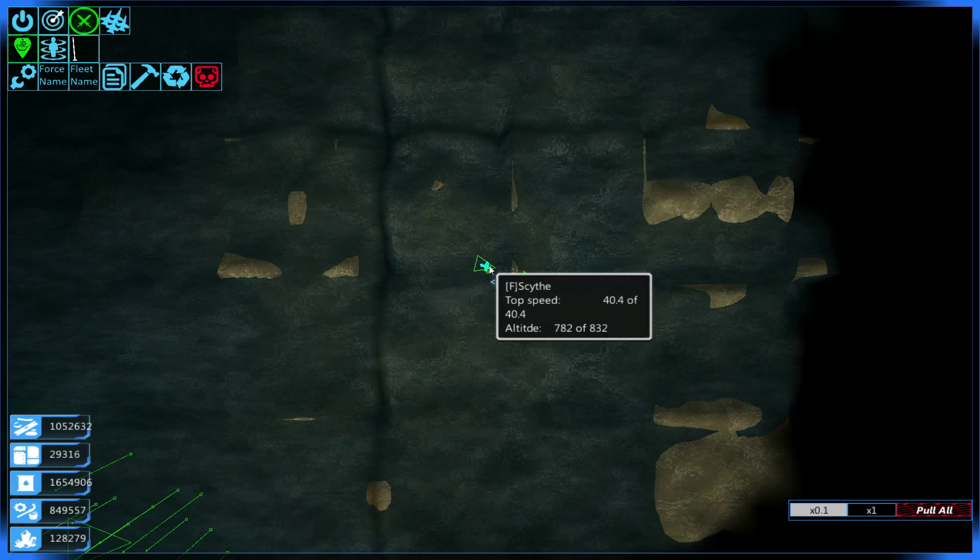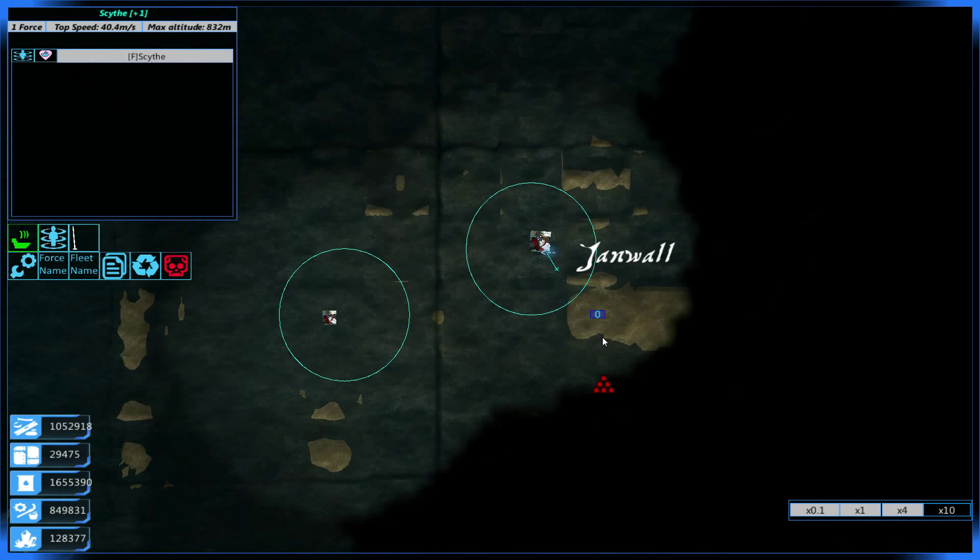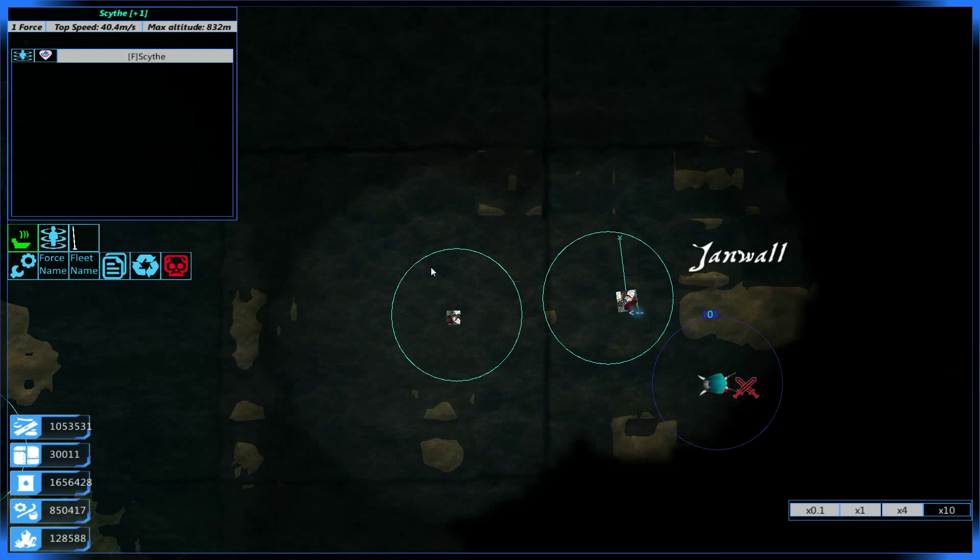Next time, Scythe, let's make sure you're not at a ridiculous height. That was the defending force — oh, there's their base. Okay, so we have no other defending force. Well then, let's send in the drones, shall we?